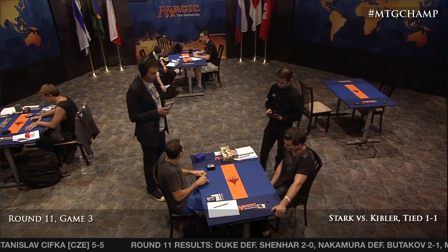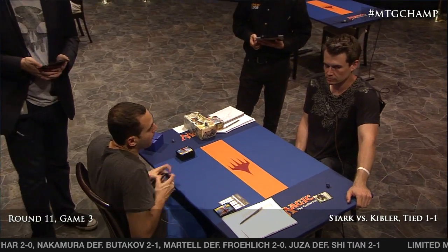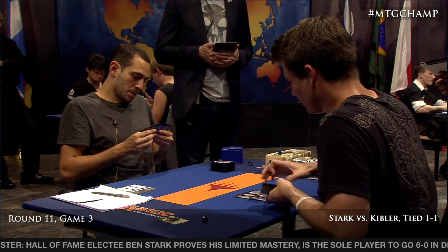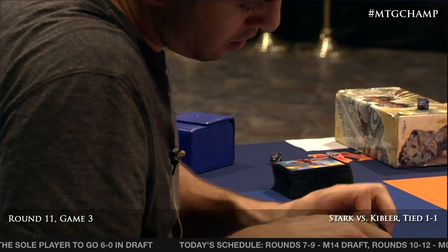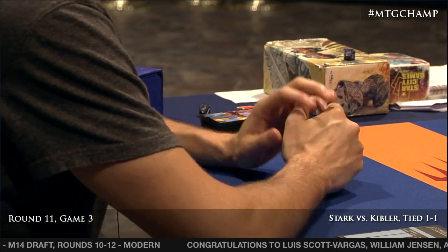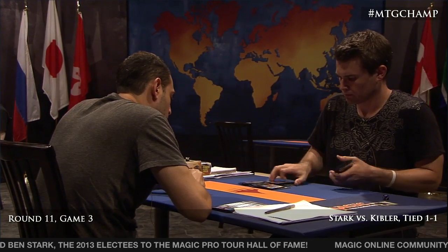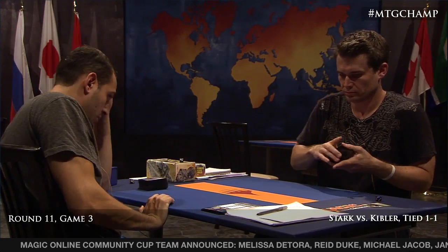Unfortunately for Brian Kibler, he's going to go down to five cards. You can certainly win off five cards, but it's not the place you want to be. Kibler is way too experienced to let it shake him, but he certainly can't be happy about it. What's the deepest mulligan you've won off of? Luis has won off a four-card hand but not a three-card hand. He did see David Ochoa win off a three-card hand — Plains, Kami of Ancient Law, and Glacial Ray in Kamigawa limited. Pretty impressive.